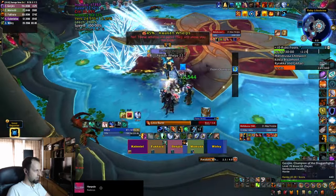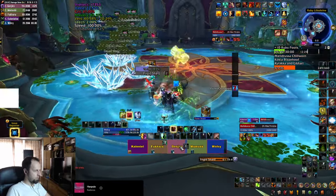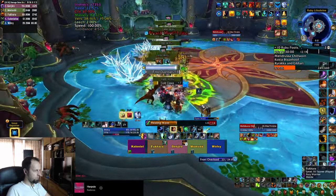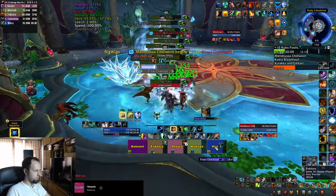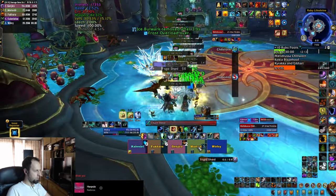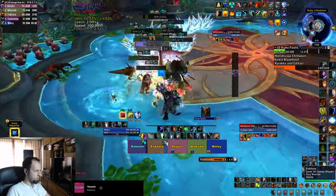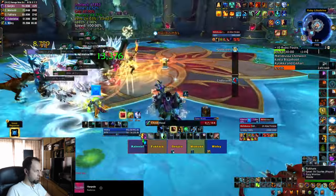At 75% and 45% she summons a bunch of Wolves that you have to AoE down. They put a stacking debuff on your tank — make sure to dispel it before it reaches 8 stacks or the tank gets frozen. The boss also puts a huge shield on herself that you have to DPS down to interrupt her, as she's dealing heavy AoE damage to everybody on your team.